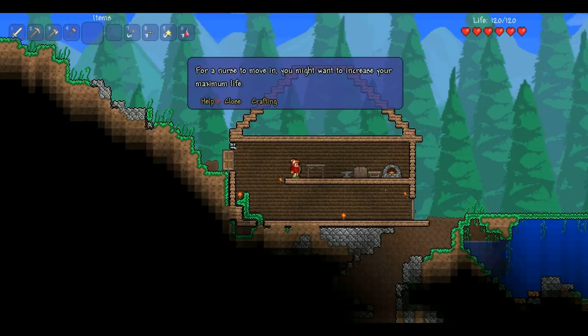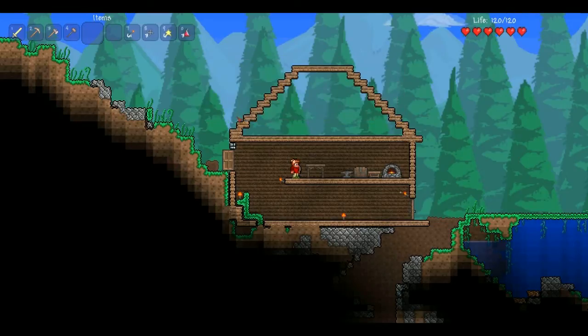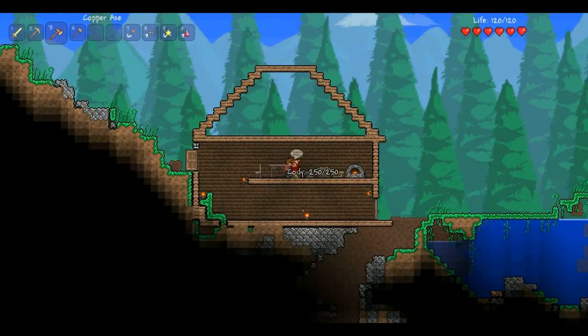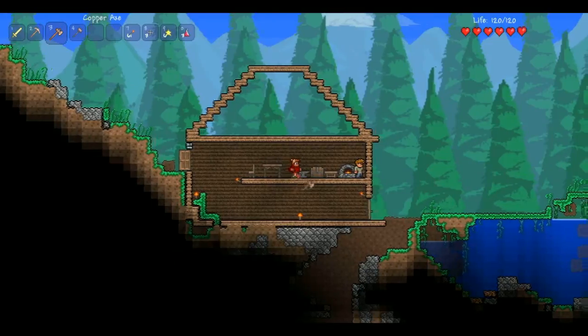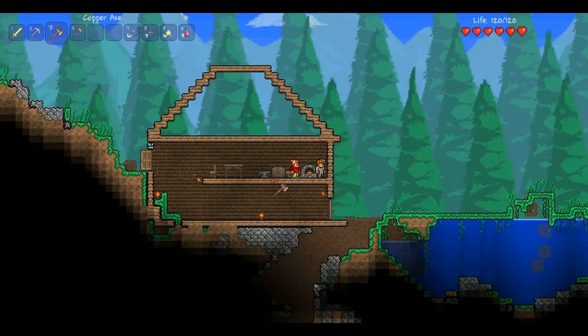For a nurse to move in, you might want to increase your maximum life. You got a gun, arms dealer. You should prove yourself by defeating a strong monster. Having any bombs, you may find a demolition nest. If you combine the lens at a demon altar, you may be able to summon a powerful monster — wait until night before using it. I think it's the Eye of Cthulhu. I looked at the wiki a lot. I don't know why that damn chair is backwards — I kept trying to fix it but failed.